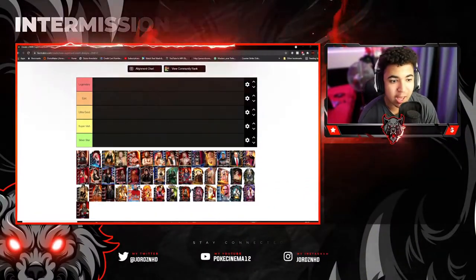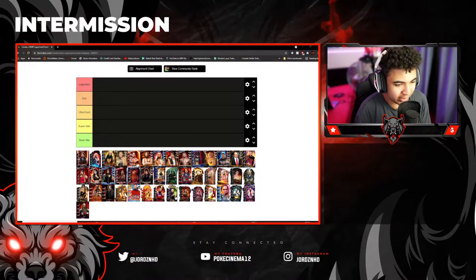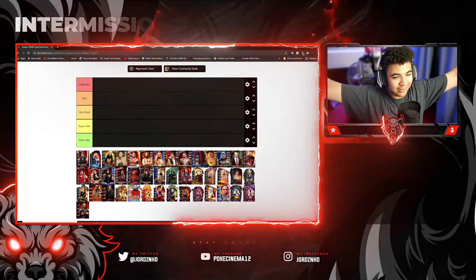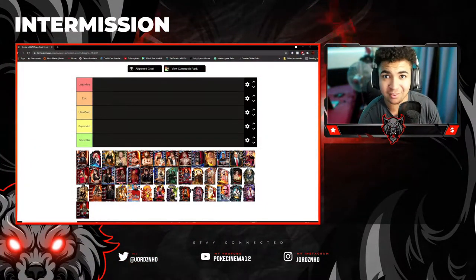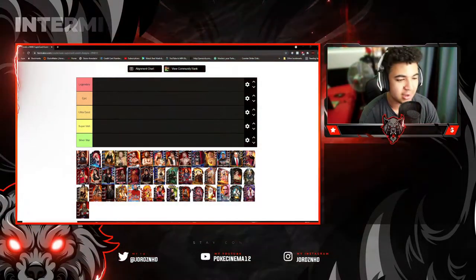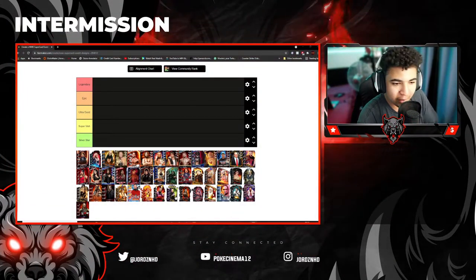Right then guys, welcome back to the video. As you guys can see on screen right now, we have got a tier list on Tier Maker with some awesome looking card designs ranging back from Season 1, Season 2 to current day of WWE Supercard. I'm going to go Legendary for what I think looks the best, and Silver Star for the ones I think look the worst.